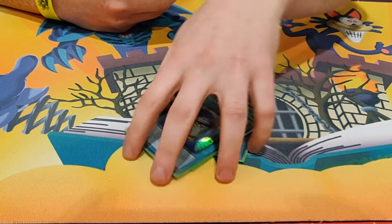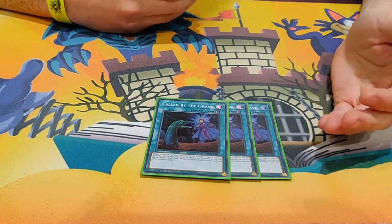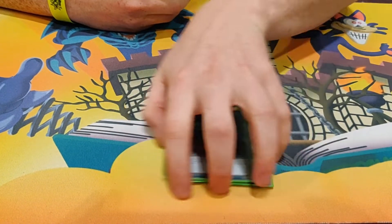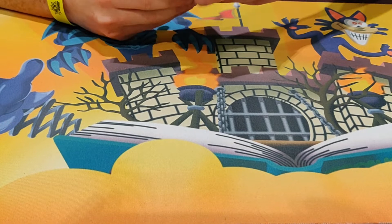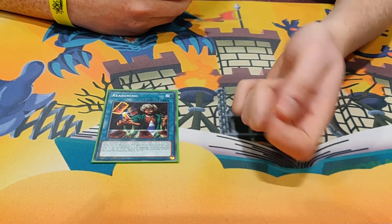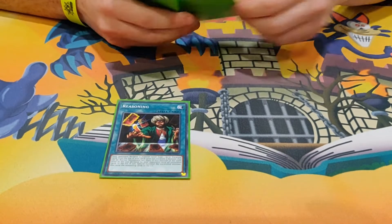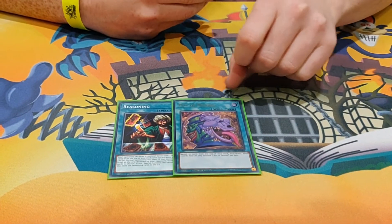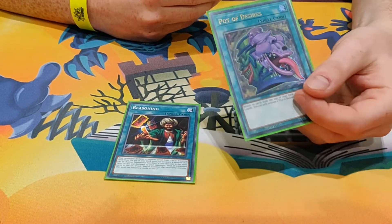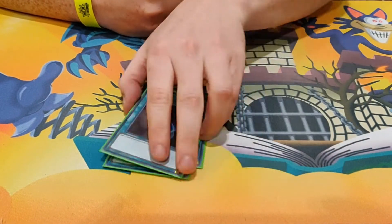Standard three Invocation to start plays. Three Calls of the Haunted — I don't really want to run this but you have to, to get all your effects off. Then the one-offs: Reasoning is a great starter, same principle as Prisma — if you've got one Prank Kid in hand and you play this, they hopefully won't guess right and you just get more. Most probably they'll call four if they don't see it. One Desires — I was running two but I switched, and I only used Desires once the entire tournament; most of the time I just banish it with Roxies. One Terraforming as well.